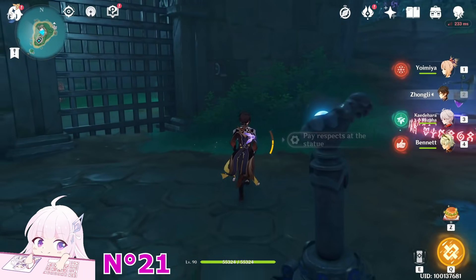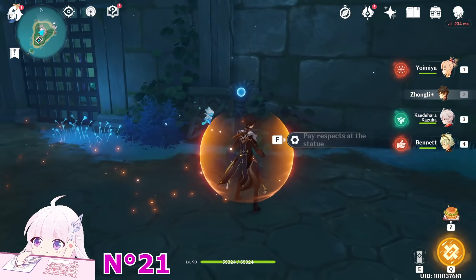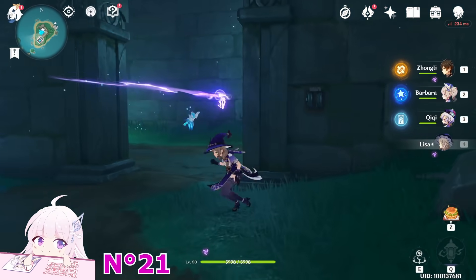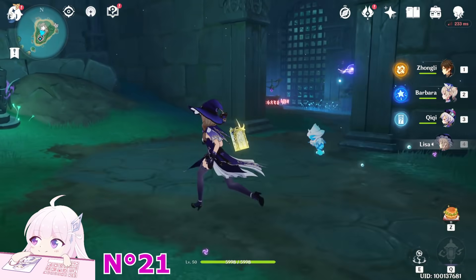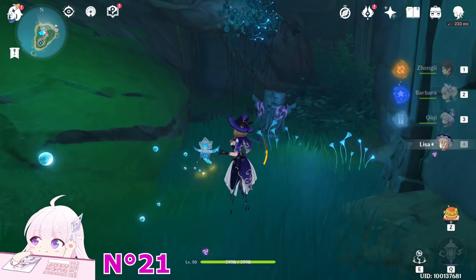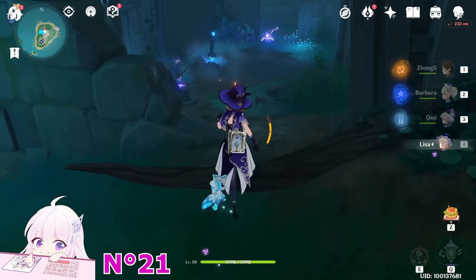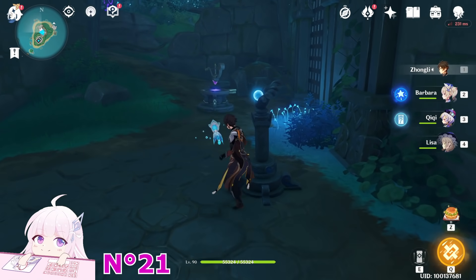Go to this side and open this door. Let me defeat this enemy first. What you have to do is activate this one — let me get an Electro character. Just follow this one. It tells you to activate this one first, then this one, then the next one, and that is the last one. After this, you just have to summon this again to get the Electrogranum on you.